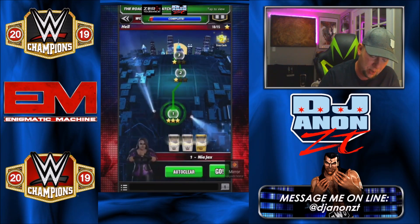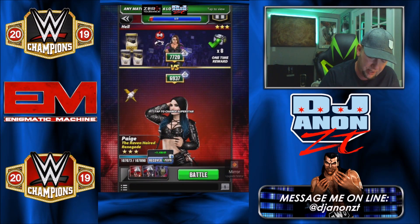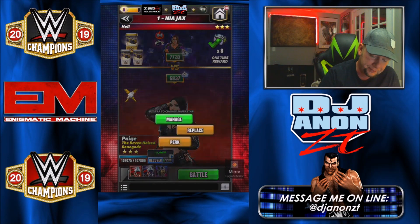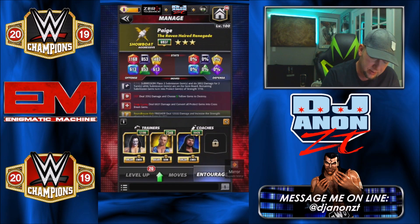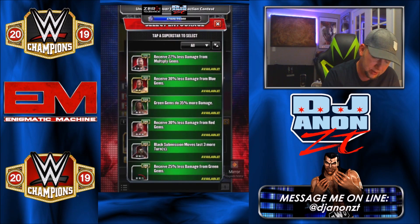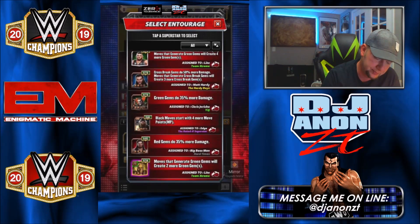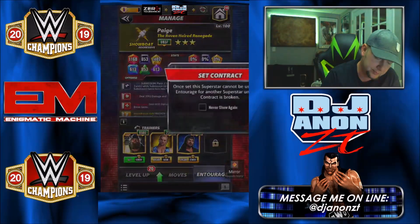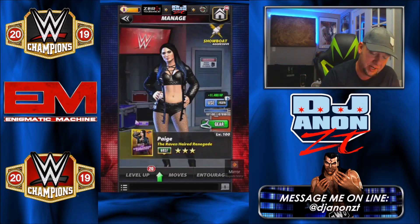Now let's go up against someone a little bit harder — this Nia Jax at 7,720, so she's got me a little outranked. I'm going to trade Sting for Bray because I want to hit the black submission first in succession here.